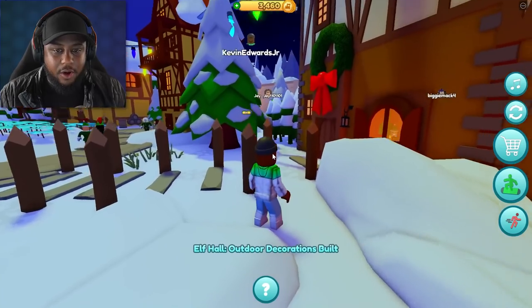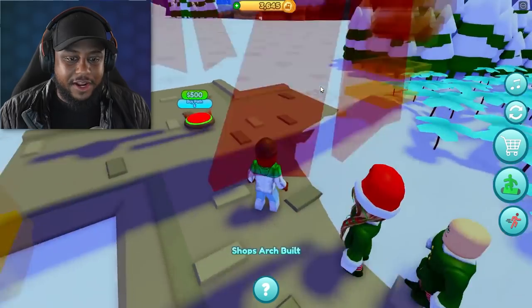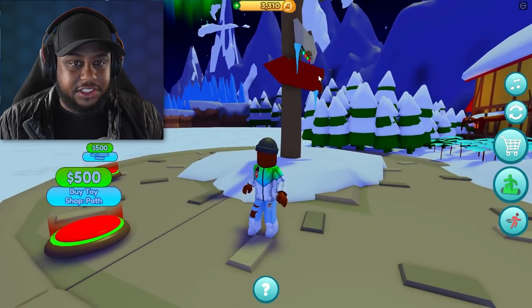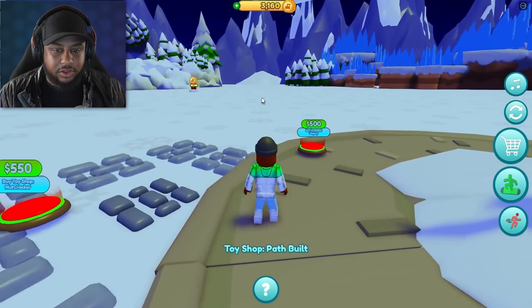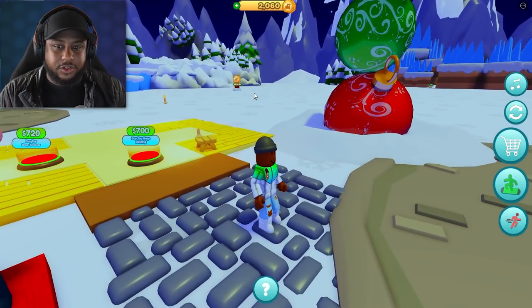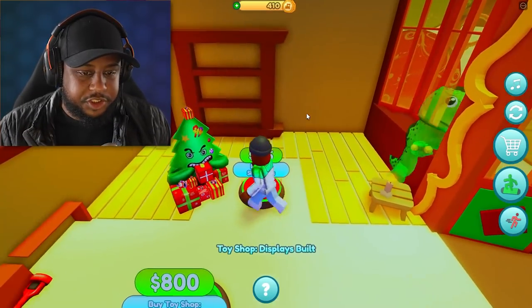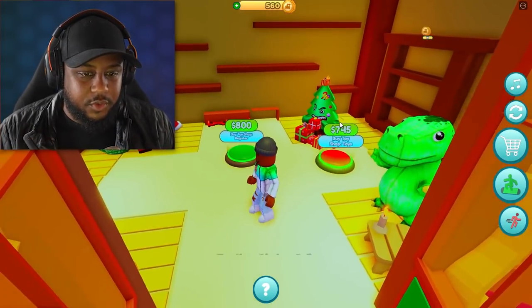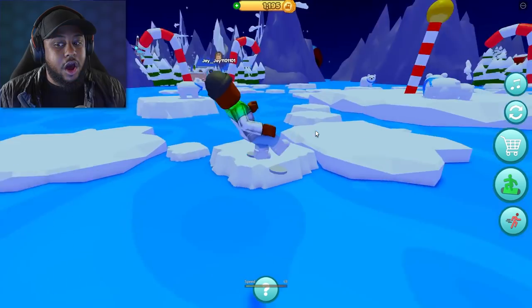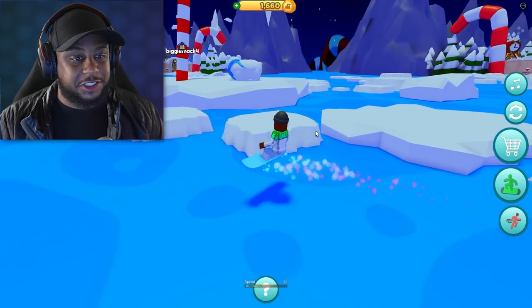Outdoor decorations - oh, we got the Christmas lights! This is so sick. Art shop. We got the arches and a direction sign, so you can either go that way or this way. Let's get an ornament display - we want to make it really nice around here. And then we got the toy shop. We're building a toy shop! We got shelves - let's buy some toys around here. Register. I don't have enough money yet for the register. You didn't know that your boy got the Christmas snowboard!